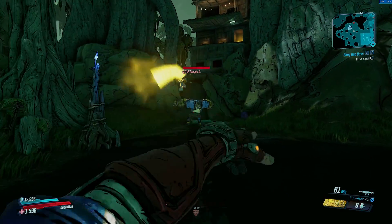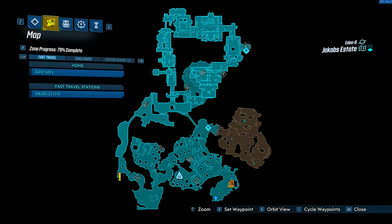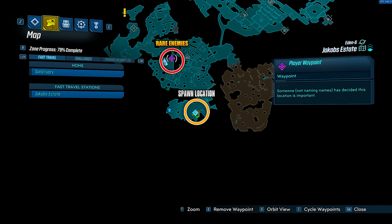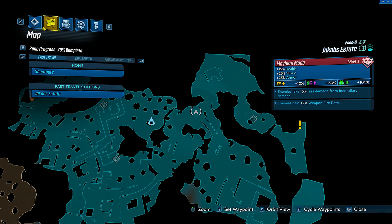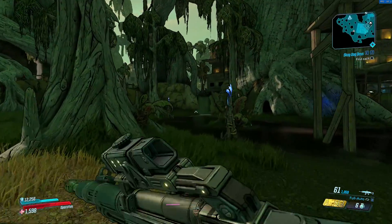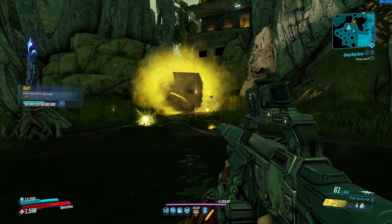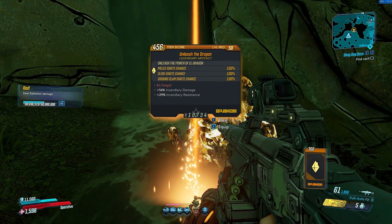Our Dragon Junior is a rare enemy that has a chance to spawn in the Jacob's Estate region of Eden 6. I also believe this is a reference to a certain wrestler. If you head over to this location on the map, this is where he has a chance to spawn. You will also want to go to this new-U station, as this will be your spawn point for farming this guy. Once here, the man himself should walk straight out from underneath the waterfall if you did manage to get him to spawn in. Once spawned in and killed, Our Dragon Junior has a chance to drop a legendary artifact known as Unleash the Dragon.